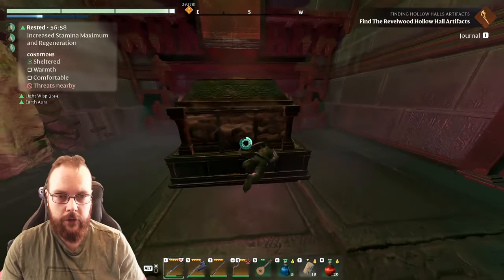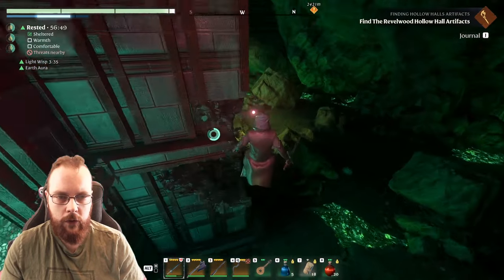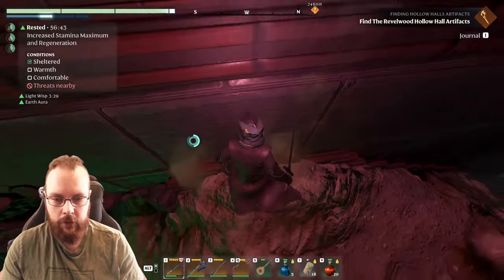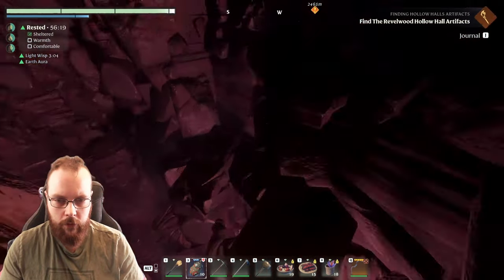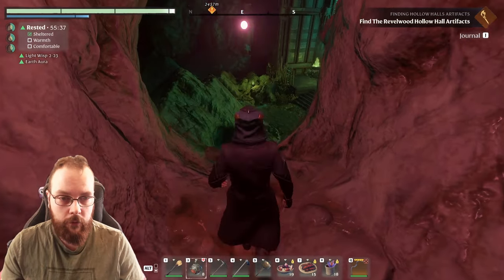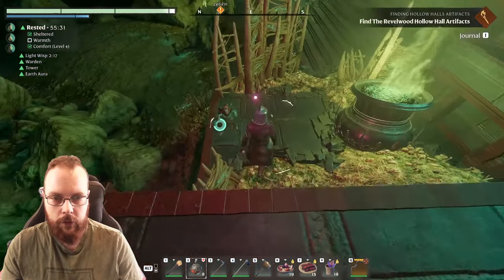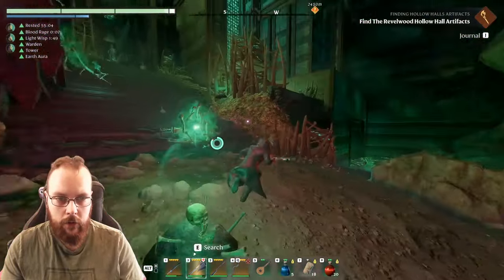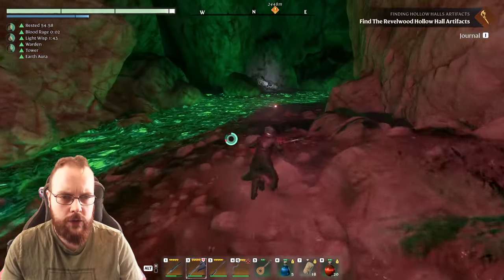Here we have a legendary chest - still no artifacts. I see something down here, let's use a couple of bombs. Is this something or is it nothing? I've already used almost all of the bombs. Is that something that could maybe be something? Let's get rid of these enemies.